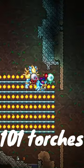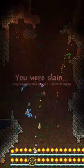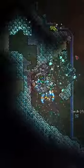After you've placed all 101 torches, it will begin. The torch god will start shooting beams of light. One amazing tip is to clear the space all around it.